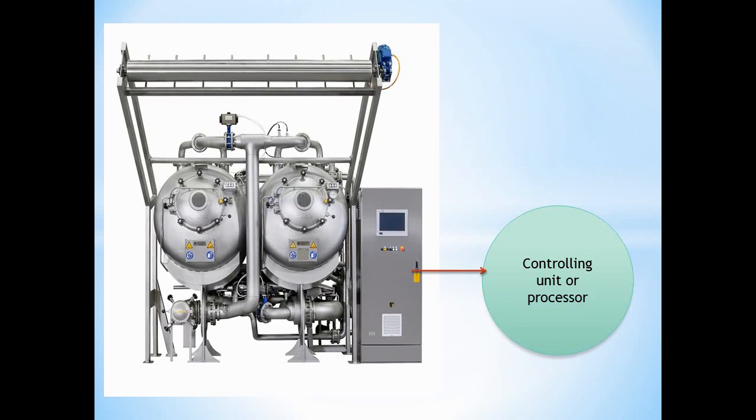The unloading reel is used to unload the fabric from the machine after the dyeing process is complete. It controls the fabric as it exits the main vessel.